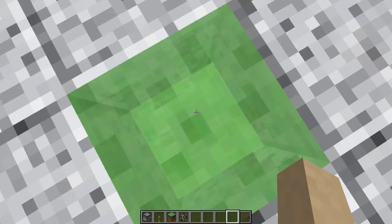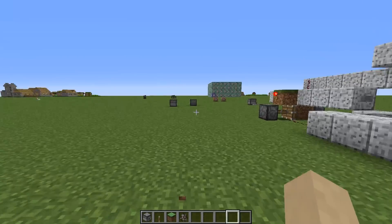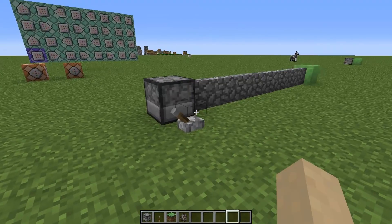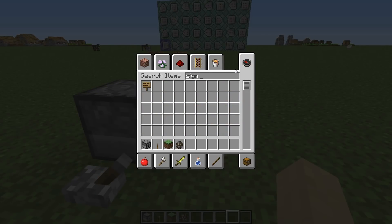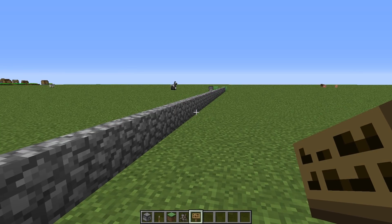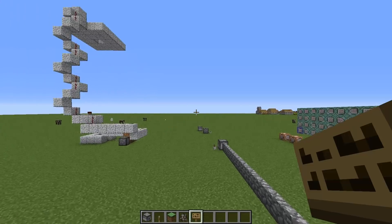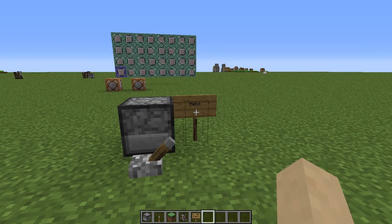There are some things these pistons can push that normal pistons can't. For example, they can push signs — written signs. You just take a sign, write something on it, and it pushes the sign away. With normal pistons they would break the sign. You can pull it back again and the sign is still there.